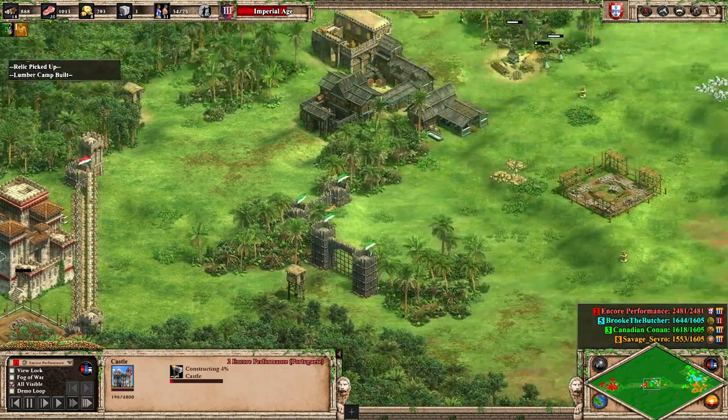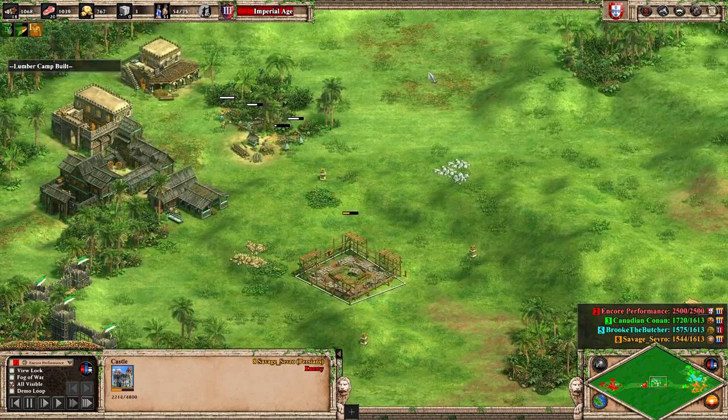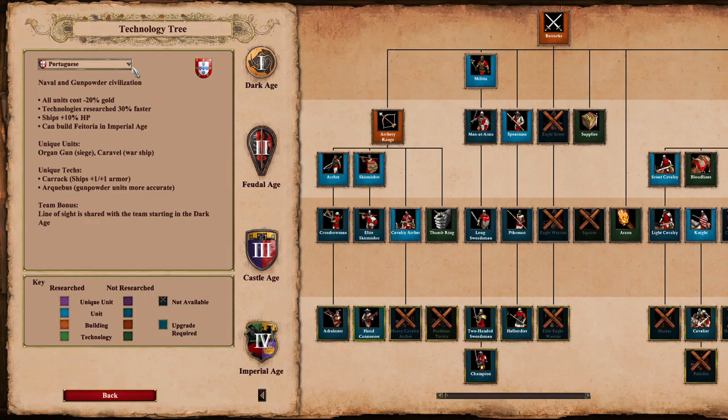Second castle here. Finally, a first castle coming up from Savage Severance playing as the Persians, which I think is an excellent choice with the hill bonus. And we'll take a break to look at the civ bonuses.